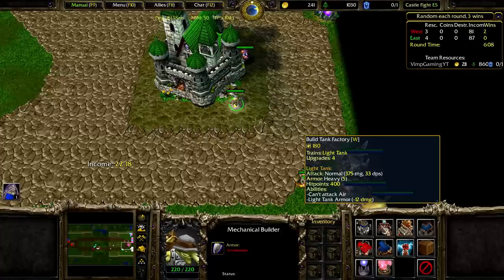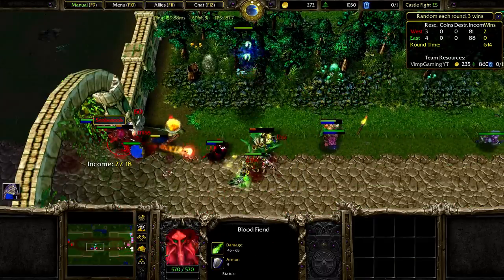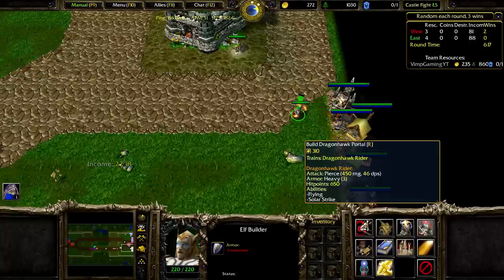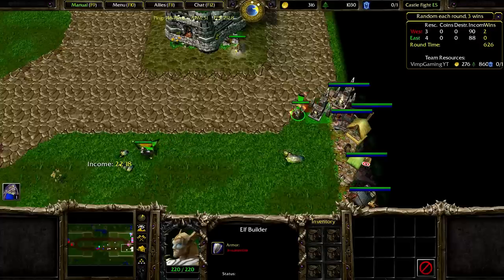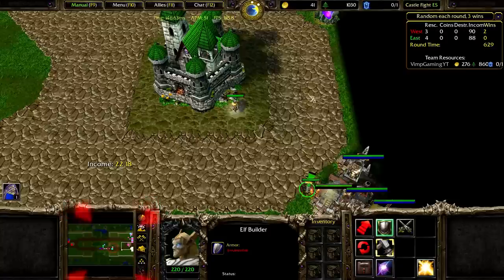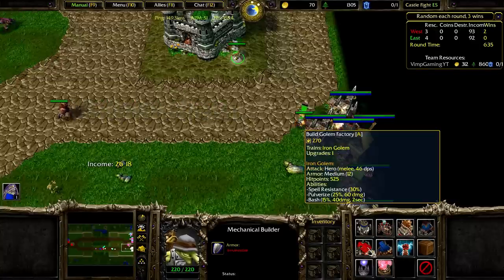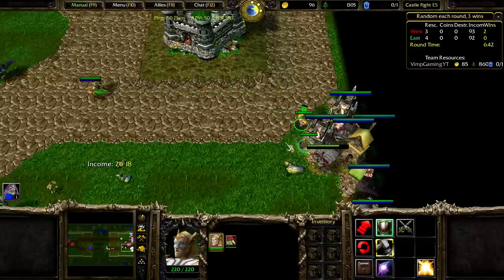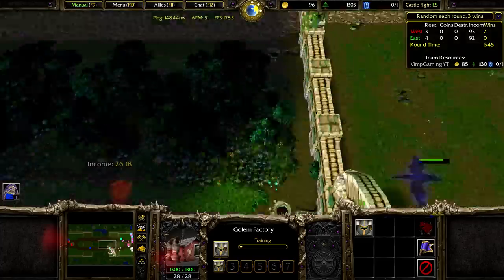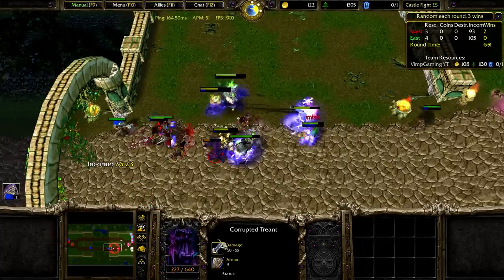Heavy armor? What do they have? They have a lot of magic now — balanced pretty much, but a lot of magic, so I don't think Heavy armor would do the trick here. I think more Spellbreakers could be good. What do we want — Iron Golem, medium armor. The more medium armor we have the better, since they're resistant to magic which the enemies do have a lot of. They don't have much Normal damage.